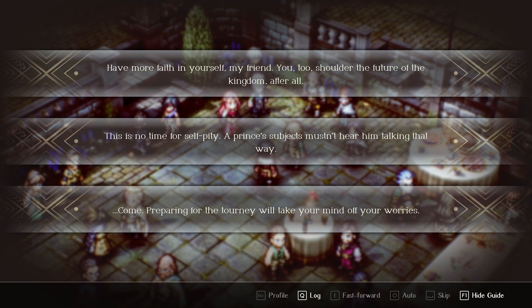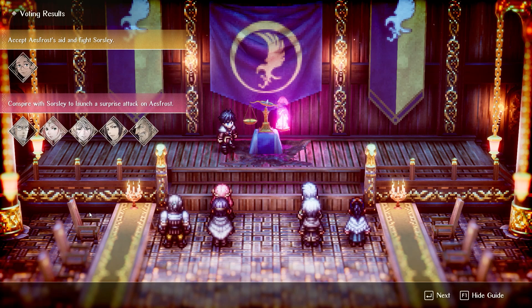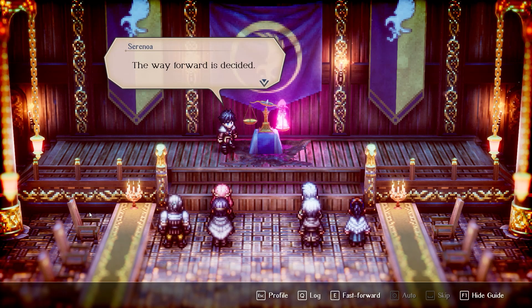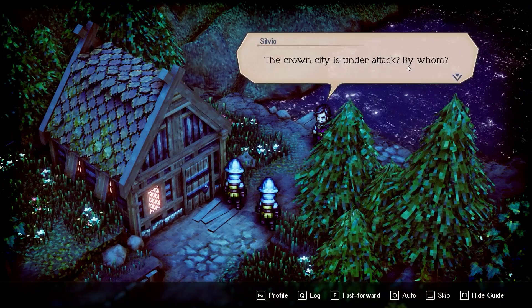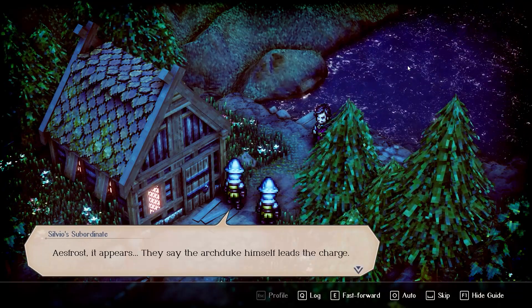Through choices throughout the game, Serenoa can be more inclined to one of three axes: freedom, utility, or morality. Depending on how much you lean towards them, you may be unable to convince people of your cause. These alignments are invisible on the first run, but New Game Plus introduces a way to check them out and strategize your run. Overall, the story is a high note of the title that sticks its landing when showing the nuanced nature of political and warfare choices.